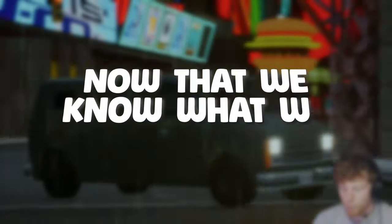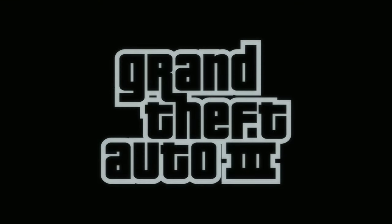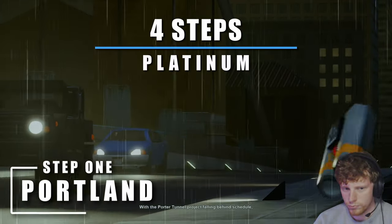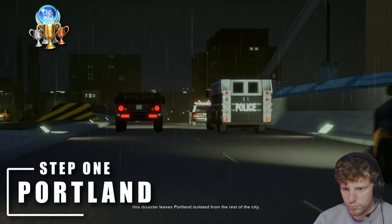Now that we know what we need for 100% and the Platinum, we can begin. So to start, we're going to do the first island, Portland. I'm going to kind of take these islands in steps — do everything in island 1, then 2, then 3.